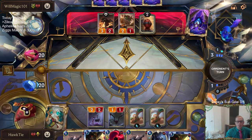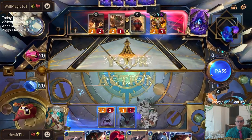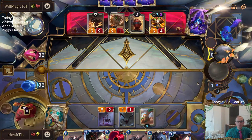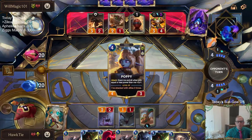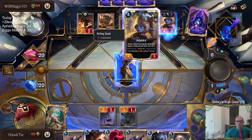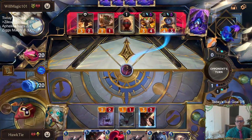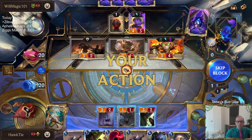Could really use a Ravenous Flock, assuming they play Poppy. No Ravenous Flock, but man, what a hand — they have Ziggs into Poppy. That's a hand, but no Flock for us.